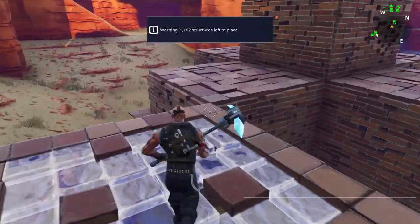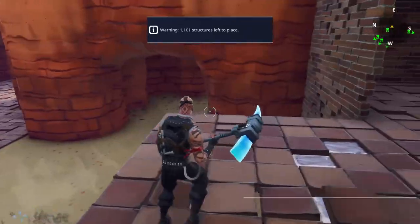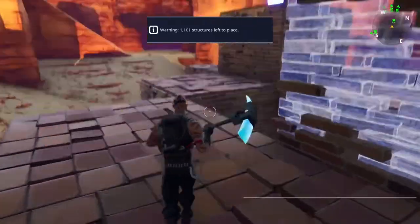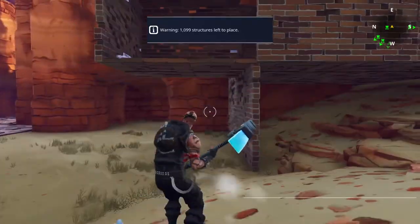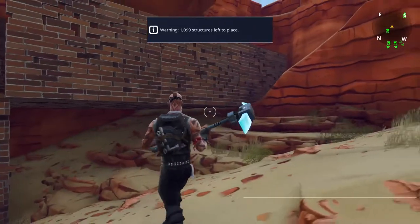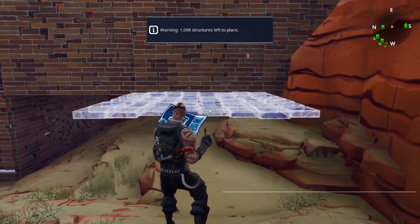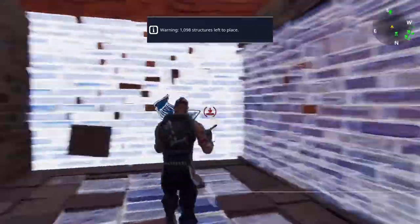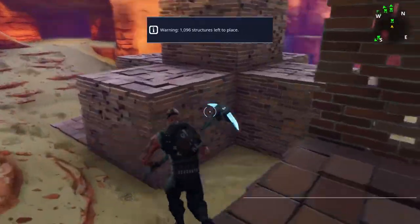Bring them across like that. If I just leave this bit open, then they'll drop down. I'm going to actually do this — just reinforce this side so they don't break through that way and do actually come down this trap hole.